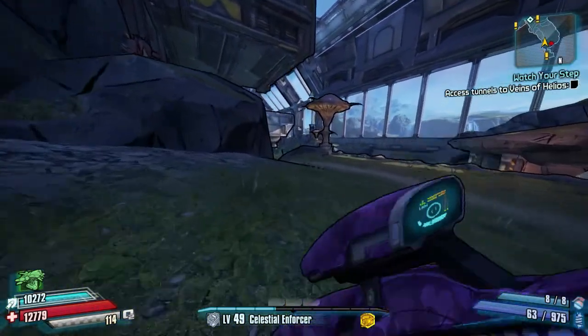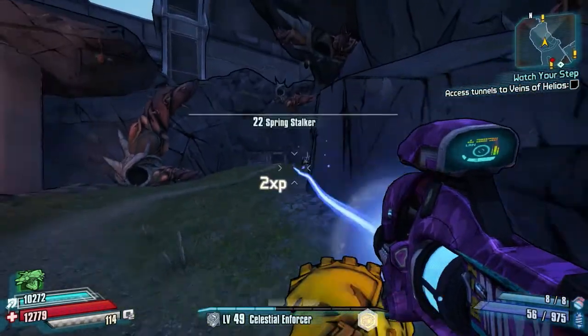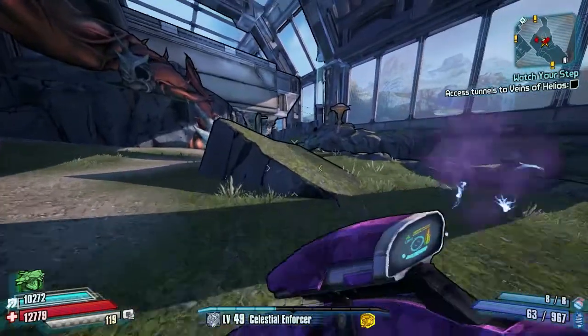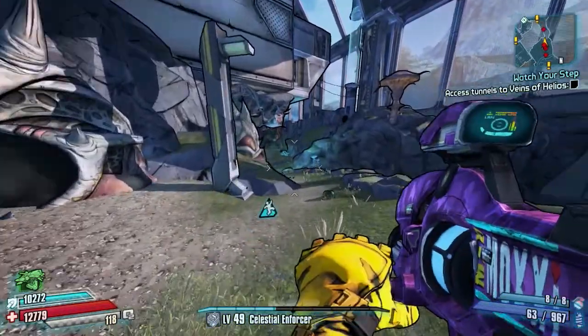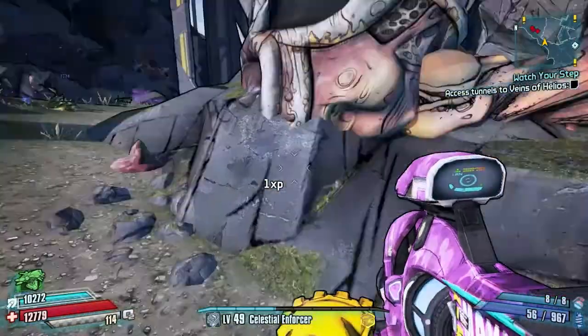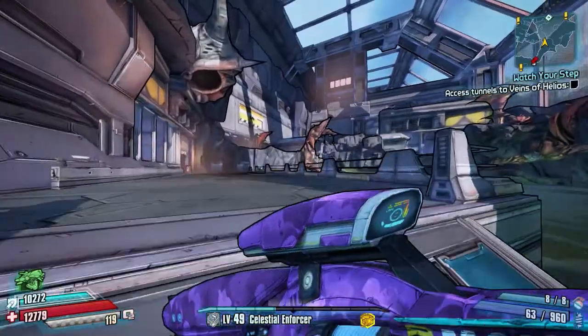Now we're going to run all the way back to about halfway up the Stalker Biome and into one of the buildings — you'll see it's a corner slanted building. On the way, make sure you take out the stalkers or they'll bother you. Continue down and a bit more than halfway down the bottom of the hill is your next building. We're going to enter that and pick up the rest of the cameras in the next area.